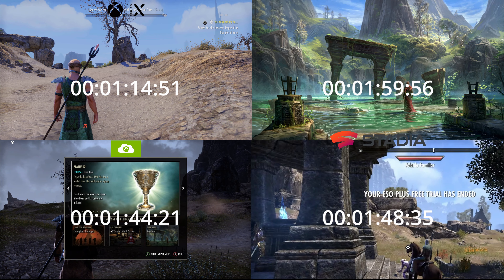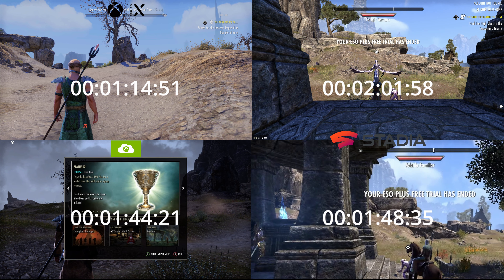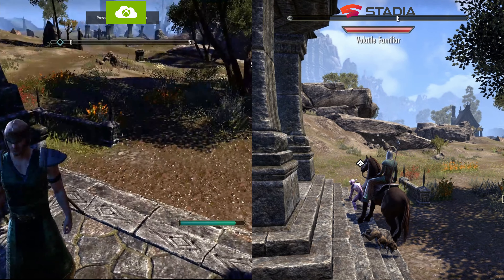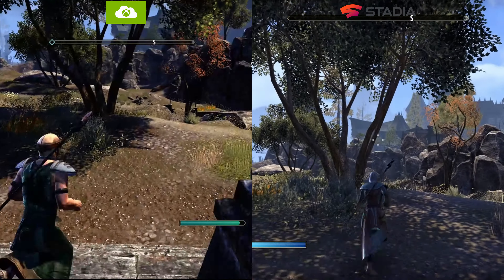The huge difference we found is that the Series X was lightning fast at 1 minute 14 from the menu screen, with the Chromecast being the slowest at 2 minutes 1. However on the xCloud side, they have brought that speed down, beating the Chrome version of Stadia by just four seconds — so xCloud is definitely starting to nip at Stadia's heels on the cloud gaming side.